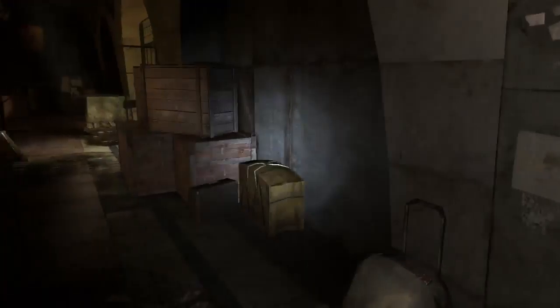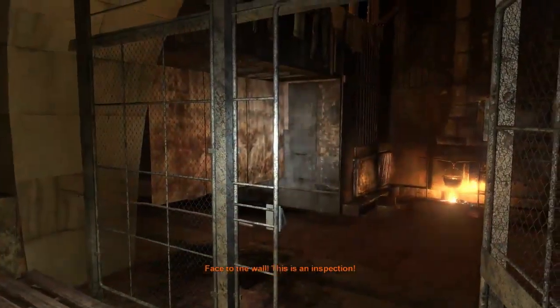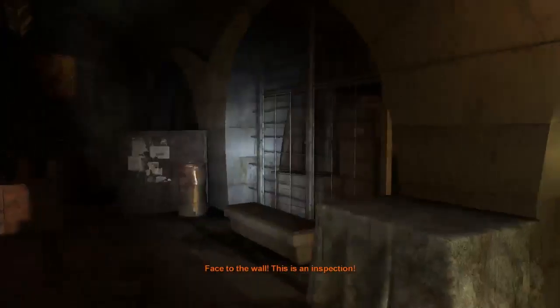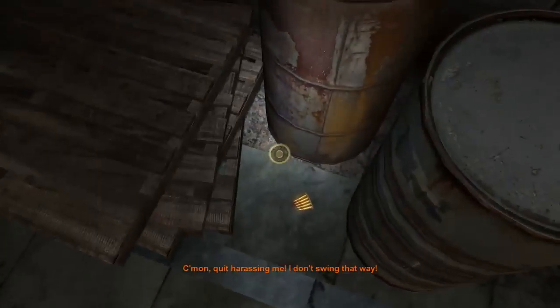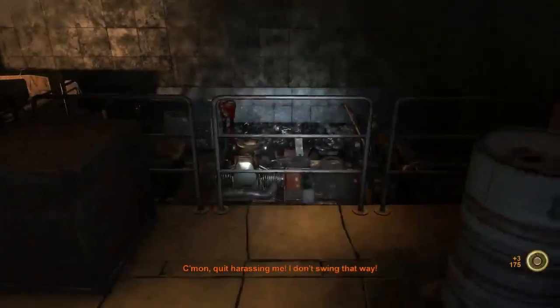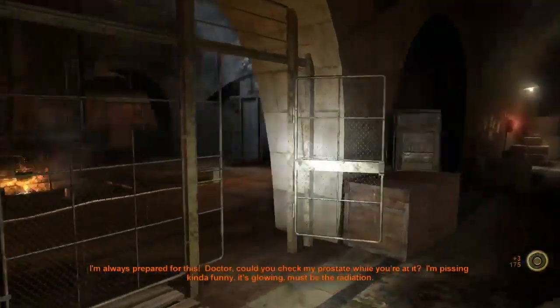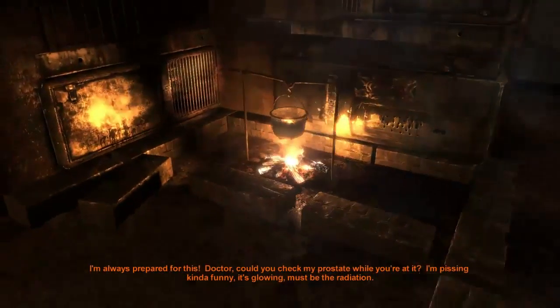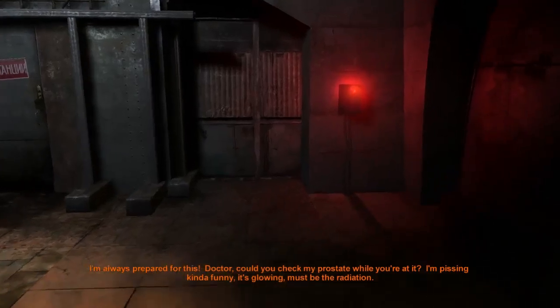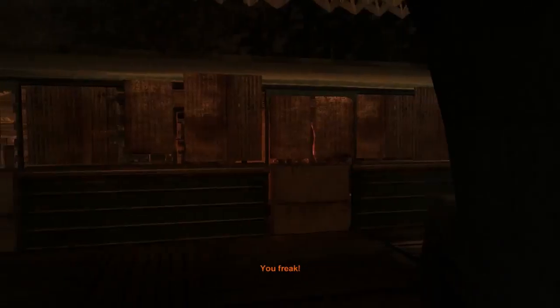I don't think we have any documents. Well, this is an inspection. Come on, quit harassing me — I don't swing that way. Prepare for inspection. I'm always prepared. I'll turn my light off. Hey doctor, could you check my prostate while you're at it? I'm pissing kind of funny — it's glowing. Must be the radiation.